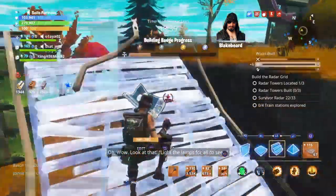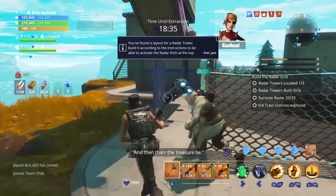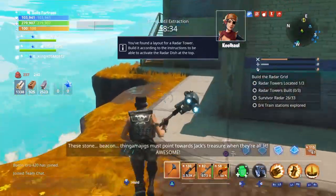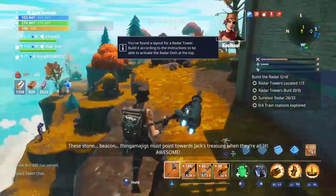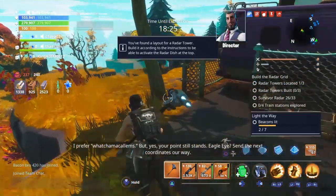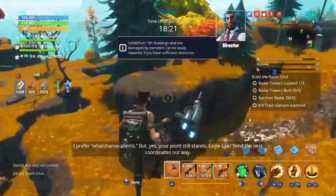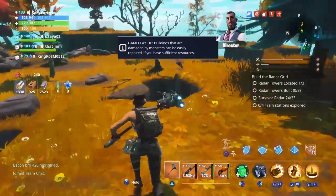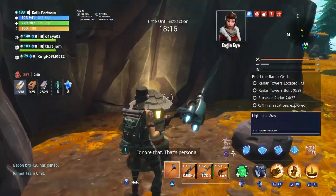[In-game dialogue]: 'Oh wow, look at that. Light the lamps for all to see, and then thar the treasure be. These stone beacon thingamajigs must point toward Jack's treasure when they're all lit.' 'I prefer whatchamacolums, but yes, your point still stands.' 'Eagle Eye, send the next coordinates our way.' 'Sending coordinates now. And an attached image.' 'Ignore that. That's personal.'